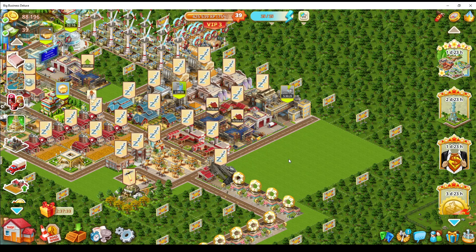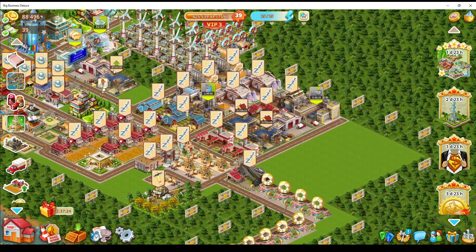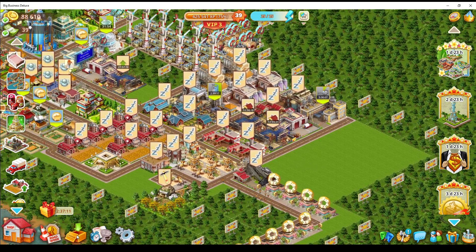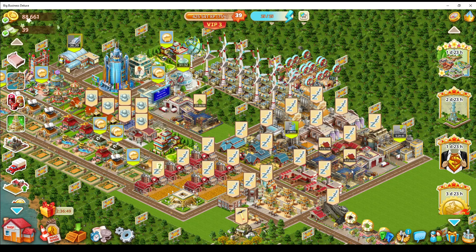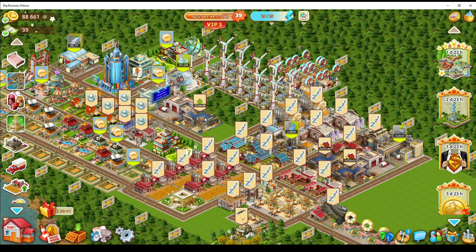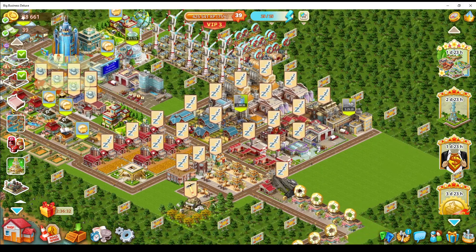I've got 88,000 coins now — down from 1.5 million earlier — but we did quite a lot. Two new factories, more resources, more trucks coming. Now I want to use a hammer resource which instantly completes construction of every building in the city, including upgrades. Let's use that now — boom, all done. Instead of waiting 18 hours for one, 12 hours for another, and 28 hours for the garage, they're all ready right now.